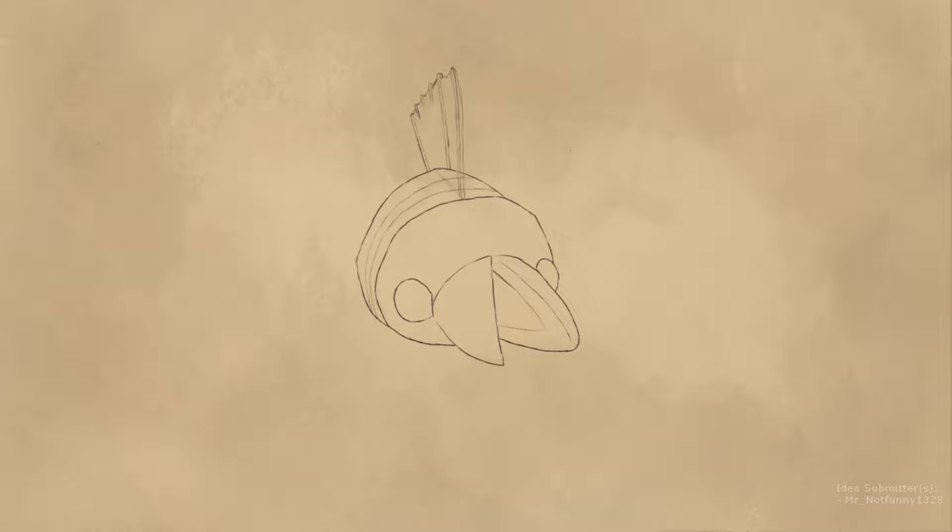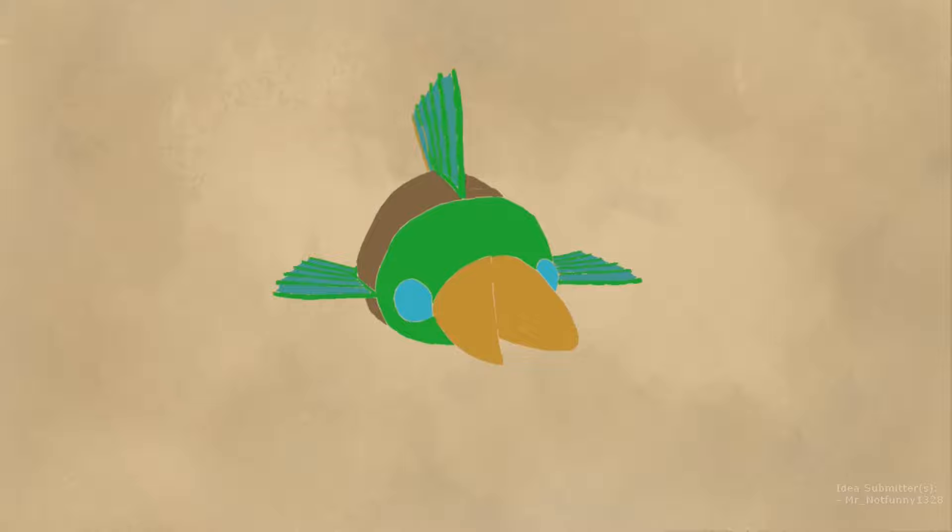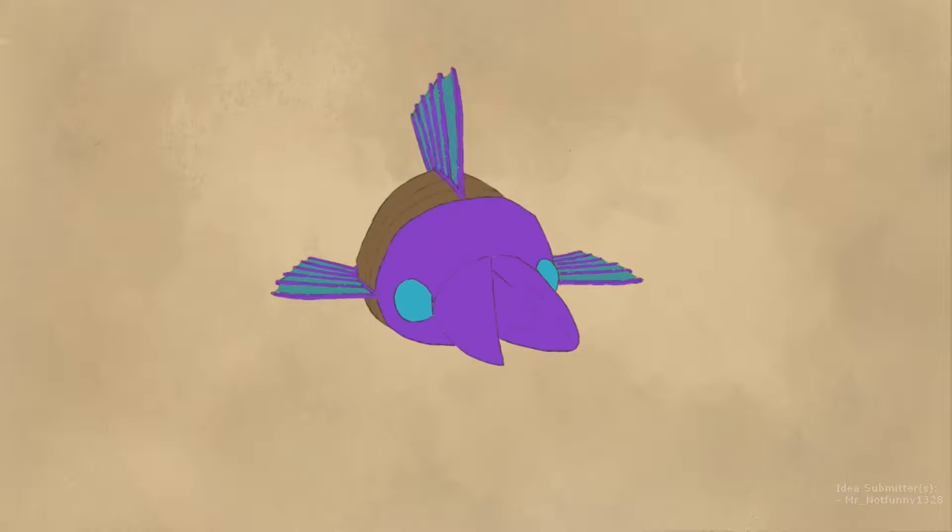The Sea Grub is up next — an aquatic enemy that acts like a regular Shearwig but swims instead. Just like its regular counterpart, it can still dig underground, so when you're exploring water areas, be careful because they might just pull up on you. If you happen to drain the water in the area, they will still emerge from the ground and try to attack your Pikmin, but they'll be much slower than a regular Shearwig.